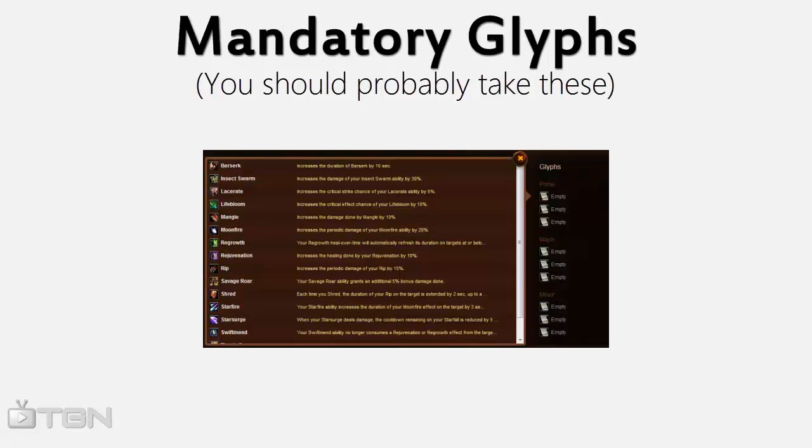Now that I've gone in depth about Feral talents, I'll quickly go over the glyphs. Just like the talents, there are some mandatory glyphs and some optional ones. I'll go over the mandatory ones first and then talk about your options.